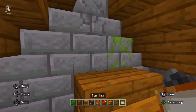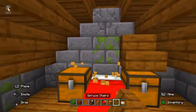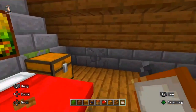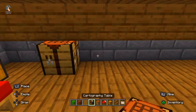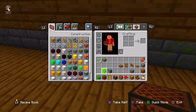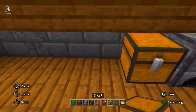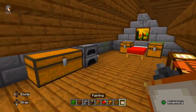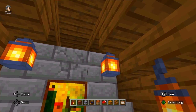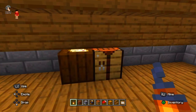This is the study table in which Granny studies about humans. I am placing a cartography table, a crafting table, and a furnace in the Granny's bedroom.